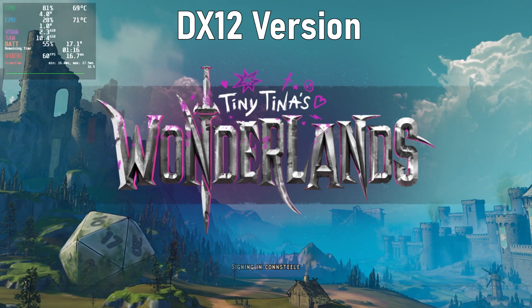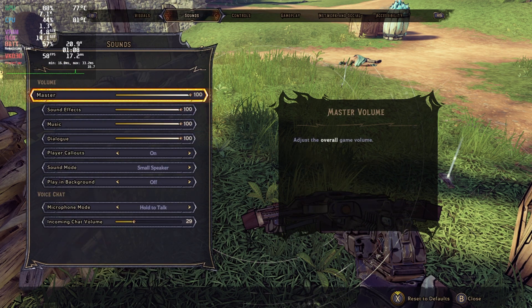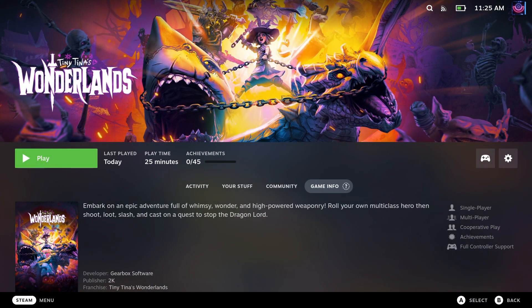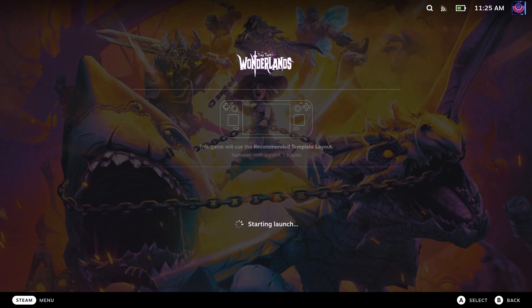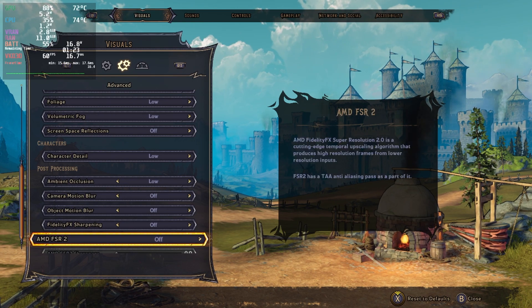Now we'll jump over to some benchmarks to compare the different versions. I'm using the in-game benchmark with the low preset, and I'll have DX12, DX12 with FSR 2.0 — which is really nice that the game includes it — and also DX11. I did run into one glitch: I turned FSR 2.0 on and it hard crashed my game. I relaunched and turned the setting back on and it was fine. Try setting it from the main menu if this happens. I'll be setting FSR 2.0 to balanced mode, which I think is a pretty good medium for the Steam Deck's smaller screen.